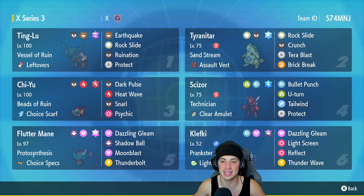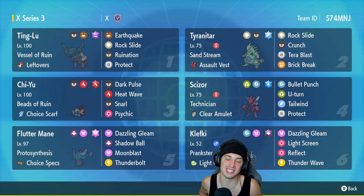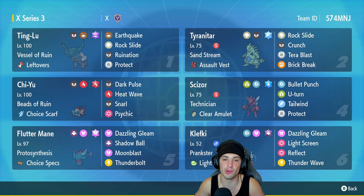I want to give a huge shout out to team creator Elijah — thank you so much for making this team and sending it in my Twitter DMs. Cannot wait to use it and hopefully grab ourselves at least a winning record with this squad. We got Ting-Lu for our first Pokemon with Vessel of Ruin as its ability and Leftovers as item. It's got Poison Tarot — which is probably one of the better Tera types for Ting-Lu — with Earthquake, Rock Slide, Ruination, and Protect.